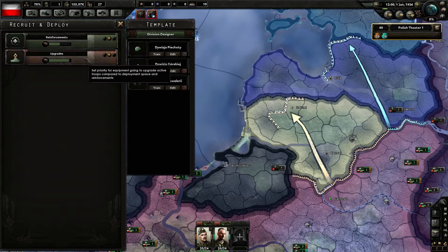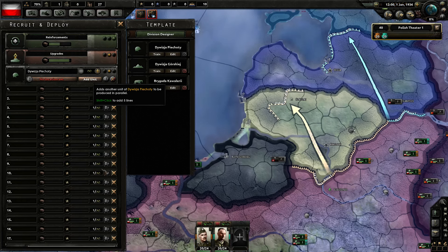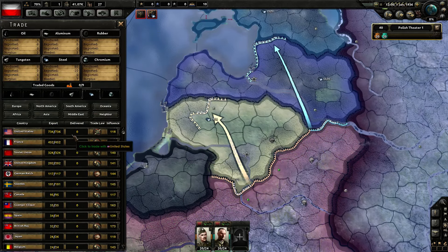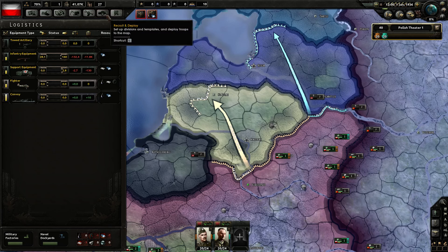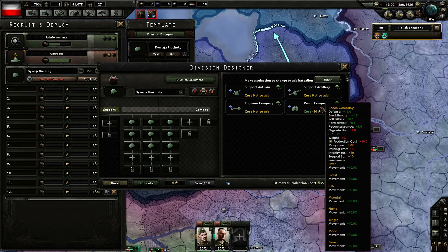We can train some guys. Oh, this is a low manpower warning, not a training warning. Okay, let's train a bunch of guys. We don't have enough military hardware for them anyway. Let's import some stuff — let's import from somebody neutral, like Guangxi Clique. Yeah, sure. If you have a choice and it doesn't really matter, you might as well import from somebody neutral. I want to remove Recon — it's not worth it, too expensive. It costs 10 support equipment, so about 60 production. We can just keep it for now.